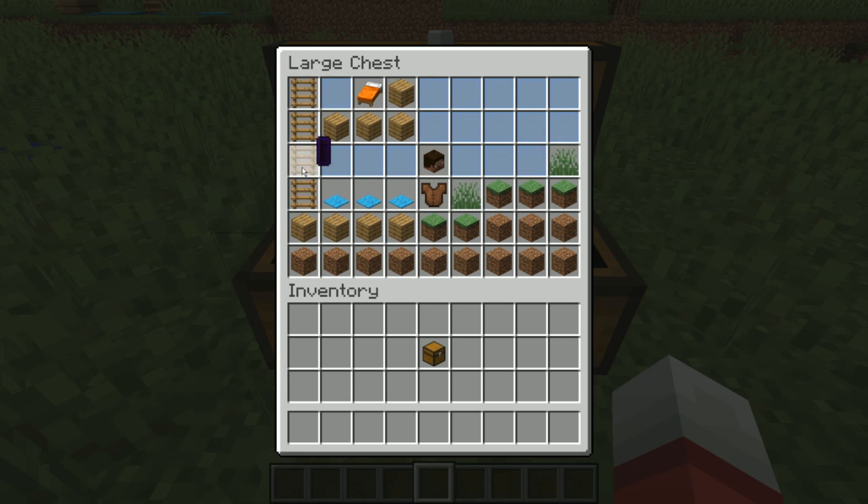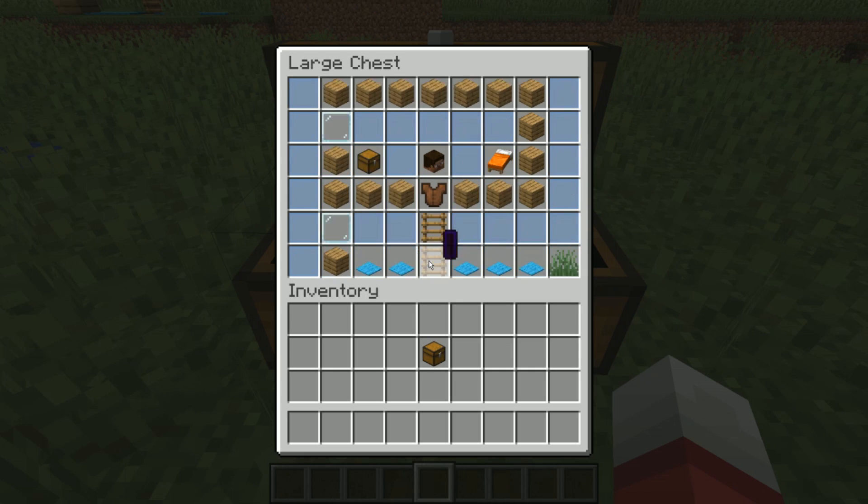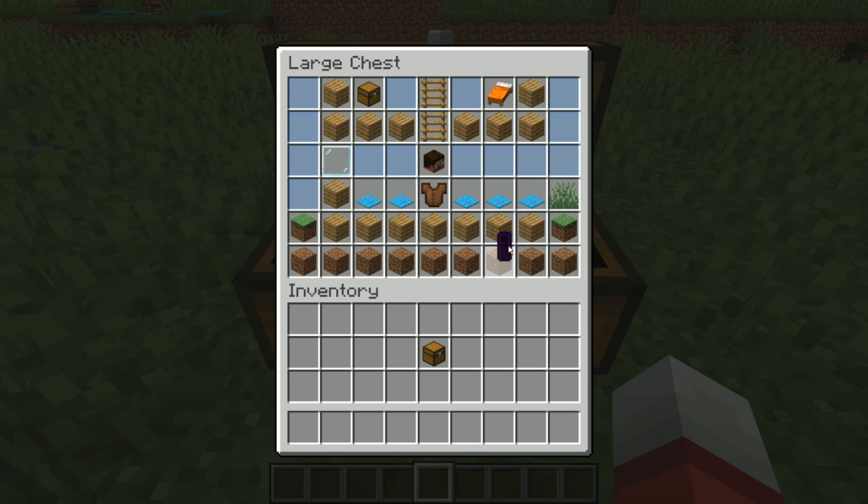I built a little house over here. It's got some nice carpets. Climb up the ladder. I can't actually access this chest, but there's a lot you can do. So I'll climb back down by clicking at the bottom.